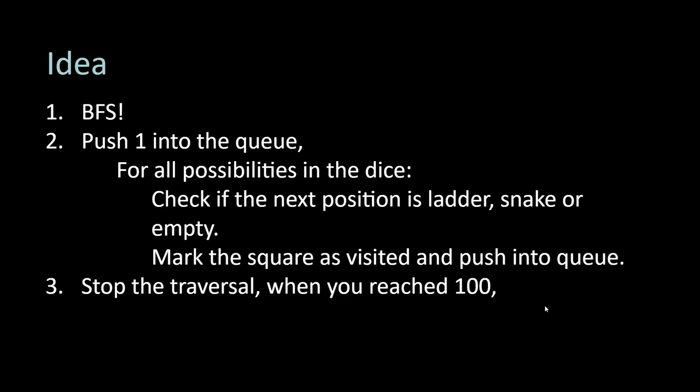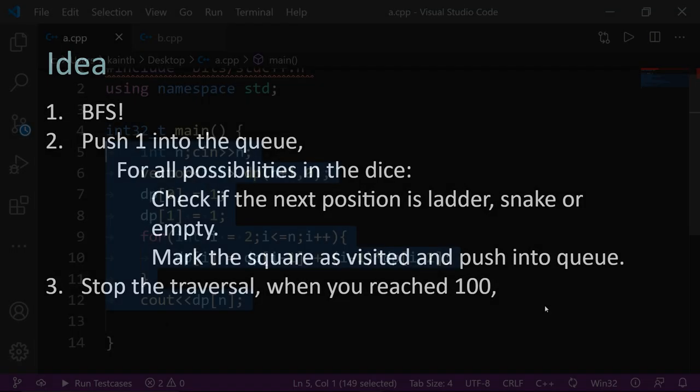पहले check करो कि ladder या snake तो नहीं है, फिर उसको queue में डाल दो। जैसे ही आप 100 पे पहुँच जाओ तो traversal stop कर दो। एक visited array mark करो ताकि एक ही square को बार-बार evaluate न करो। जैसे ही first time किसी नए square पे आओ उसको visited mark कर दो — क्योंकि आप minimum moves में आए हो। Normal BFS का code लिखना है, और push करते समय ladder, snake, और visited — इन दो-तीन चीज़ों का ध्यान रखना है।